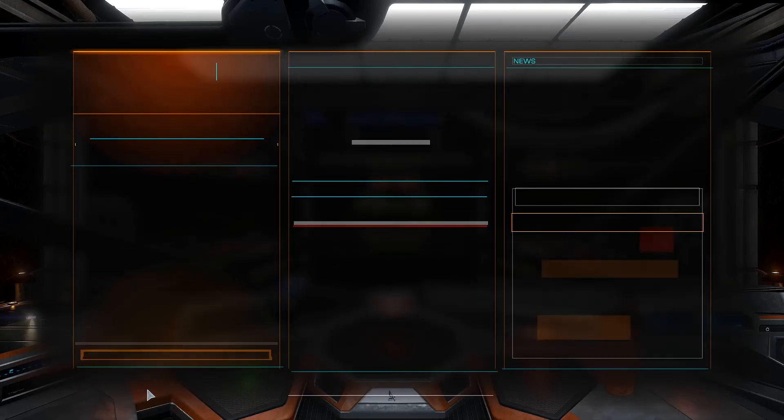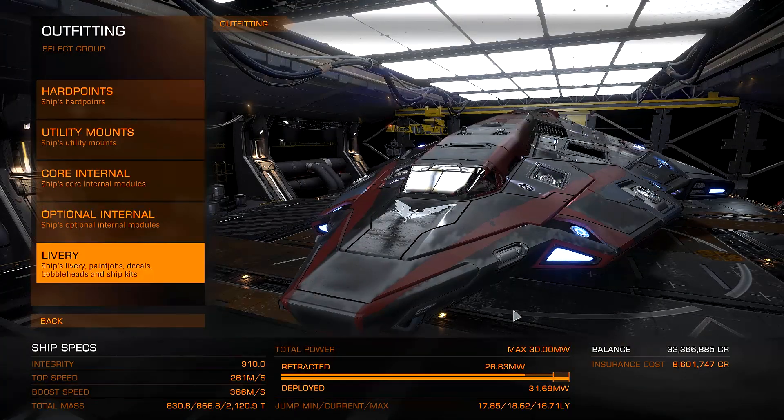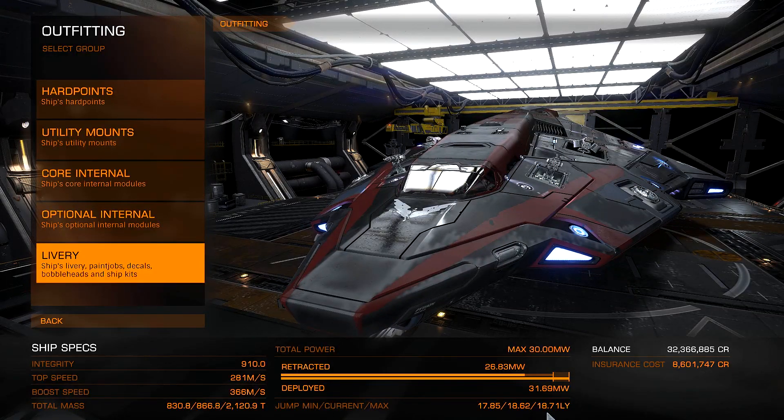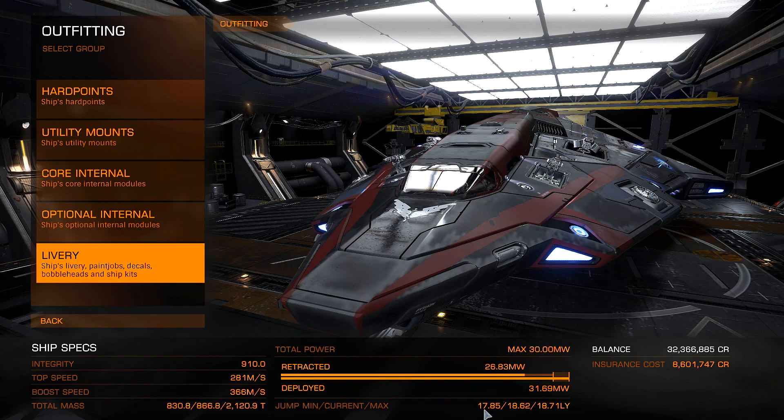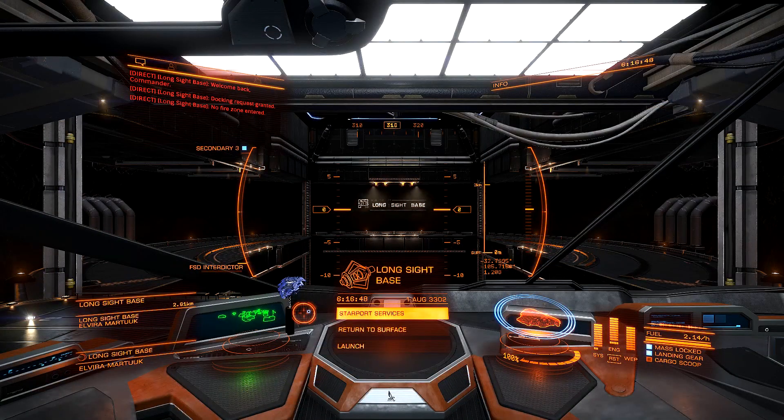In the outfitting screen — look at this! Our maximum jump range has increased to 18.71 light years, and even the minimum is now 17.85 light years. I am ecstatic about that. We got pretty good outcomes for everything. Frontier is really getting their act together with these recent patches, and I'm much more happy with the results per time invested in collecting resources. We're going to end this video here — that's it for Part B.